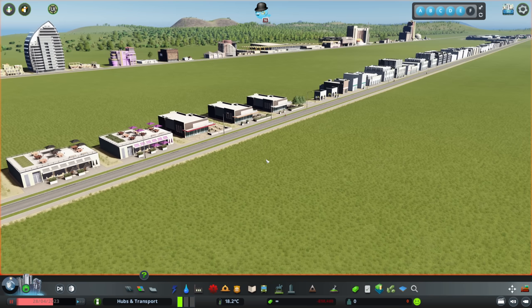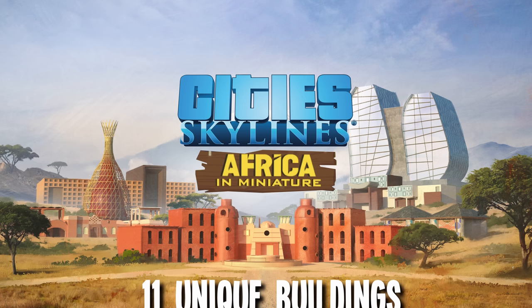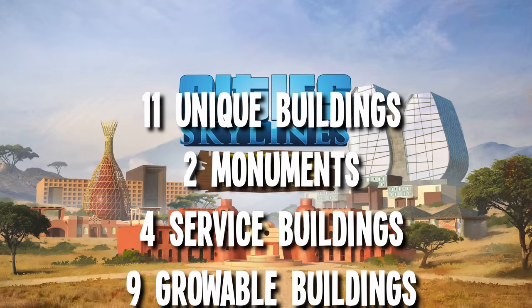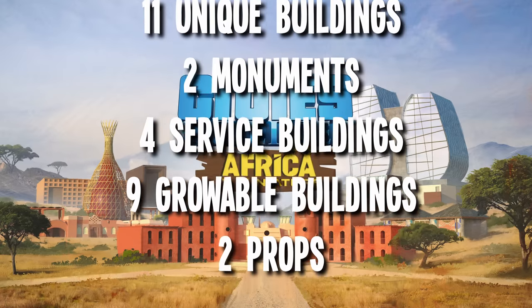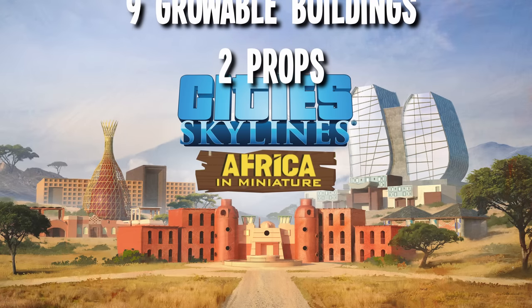The Africa in Miniature pack has been put together by long-time Cities fan and 3D artist Setonji. This one contains 11 unique buildings, 2 monuments, 4 service buildings, 9 growable buildings, and 2 props for a total of 28 buildings.